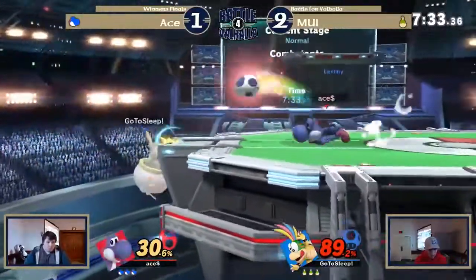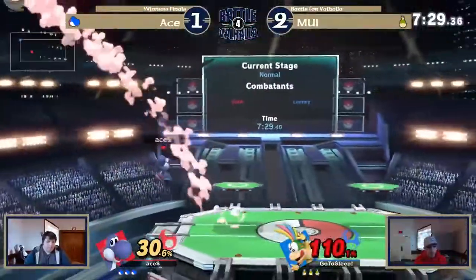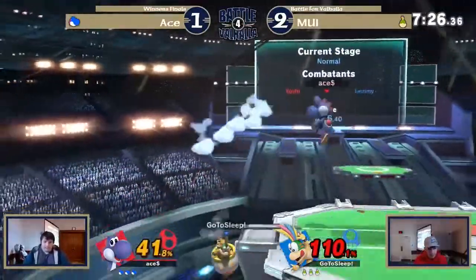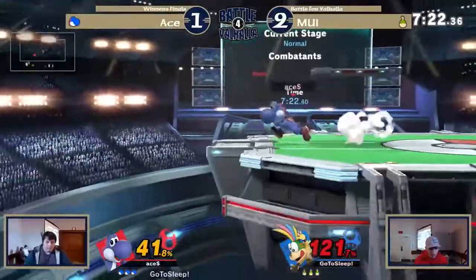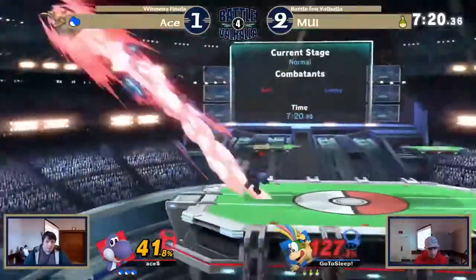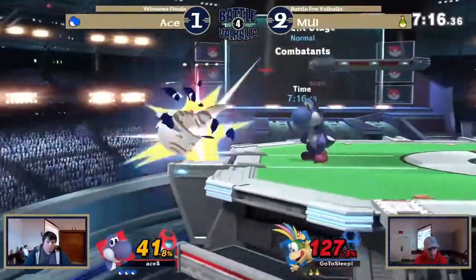Gets to 89%. He isn't really approaching, which is what I was saying earlier to Matt when we were talking in the crowd — Ace likes to approach a lot, and it usually results in his downfall. Even if he's a stock ahead, he'll approach and then lose the stock almost immediately after evening out the game.